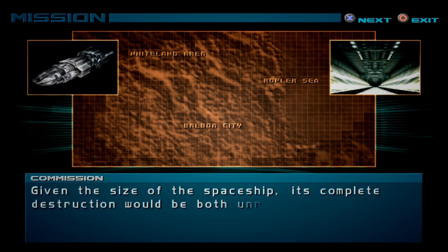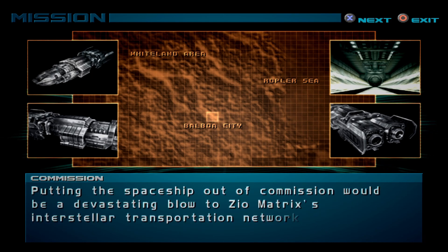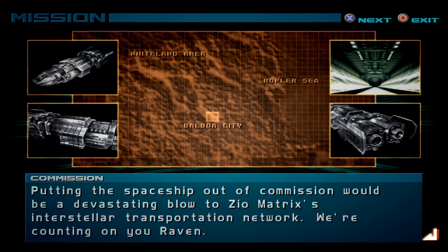Given the size of the spaceship, its complete destruction would be both unreasonable and difficult. But by destroying certain key points, it could be rendered inoperable. Putting the spaceship out of commission would be a devastating blow to ZEOMATRIX's interstellar transportation network. We're counting on you, Raven.